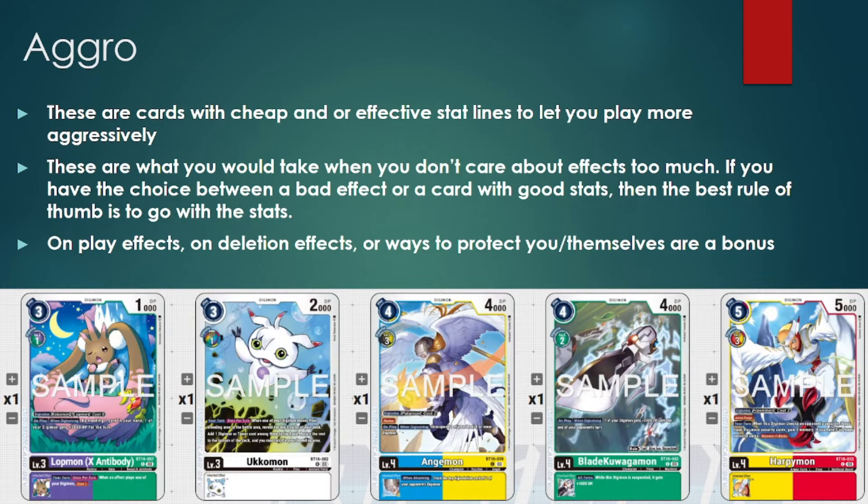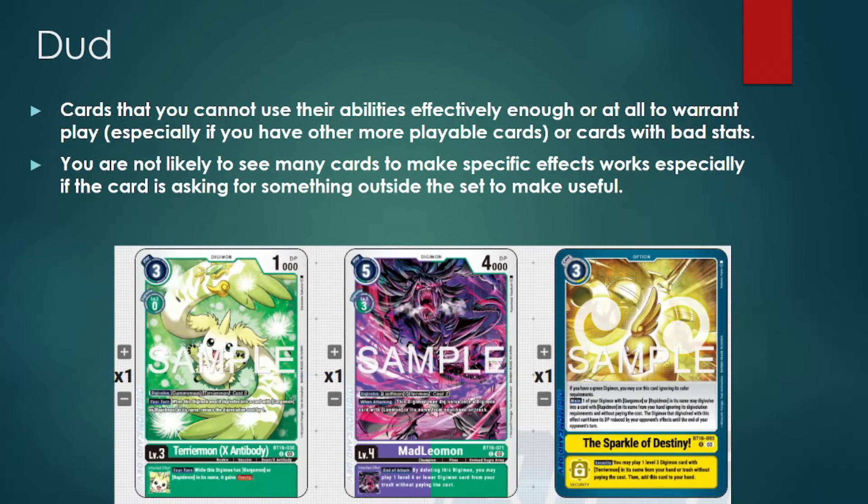When it comes to Aggro, like Bombs being mostly on the top end, your aggro cards are mostly going to be on the low end. The biggest factor is how effective the card is to use — if you're trying to build up one stack that swings once and only deals one to two damage versus using that same memory to play two to three bodies, it's sometimes easier to pick the latter. Duds are exactly what they say — cards you never want to prioritize because they're harder to use or their effects are basically completely useless depending on what the card is asking for.